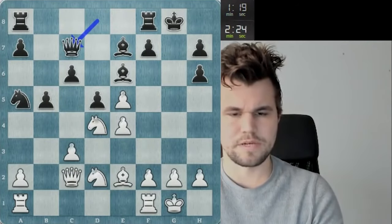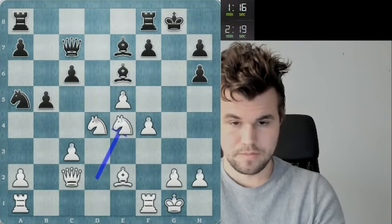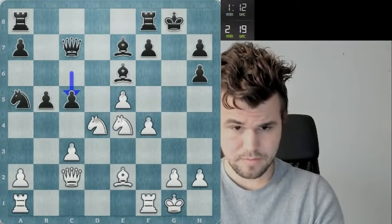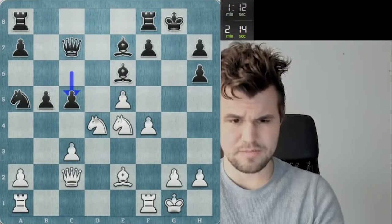Queen c7, I'm just going to go i4. Knight e4. c5 - I think he's pretty tilted at this point.